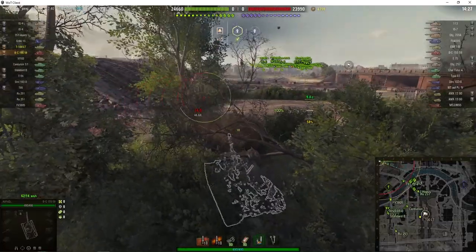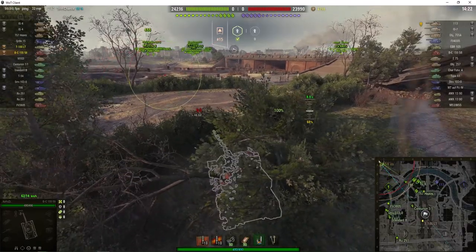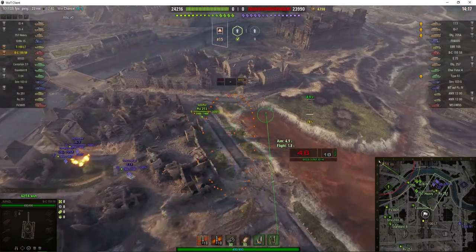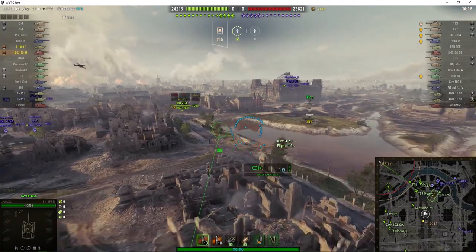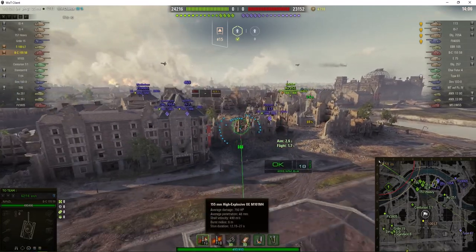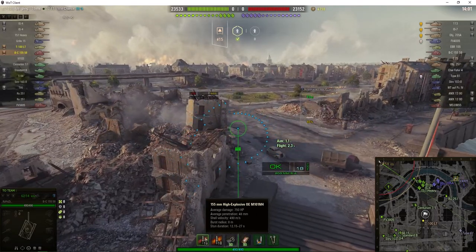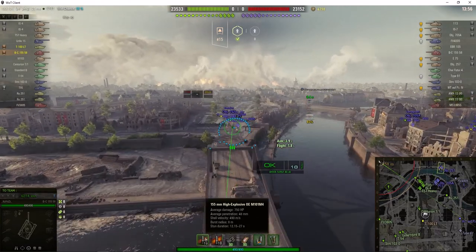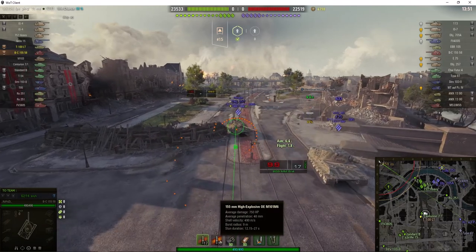He's knocking down trees, which provide cover but also give the enemy an indication of where you are — not always advised. It's also one of the SPGs with the longest reload in the game: 50 seconds, and that's for a three-shot clip. The shells do 750 alpha and penetrate 48mm of armour, which is the lowest penetration of all the tier 10 SPGs. It's got a burst radius of 8m, equivalent to some tier 7 SPGs.